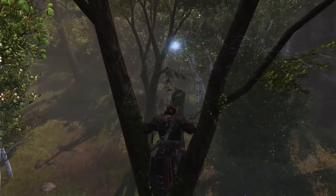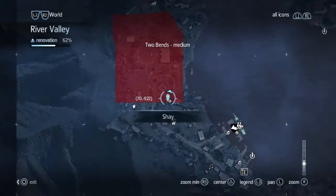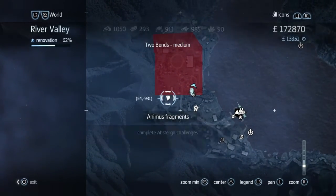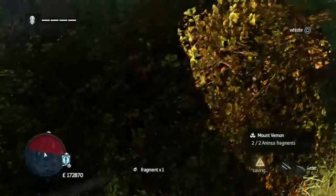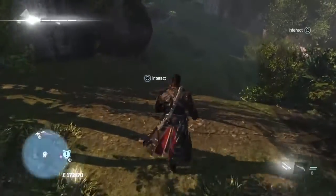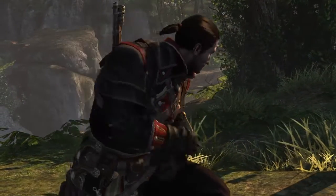There's an animus fragment at the back over here. From there we're going to go to the west where there's an animus fragment just on the outskirts of the restricted area. Then make your way over to a war letter which is up on a cliff — you have to climb trees to get to it and then you go up there and get that.